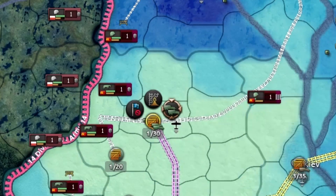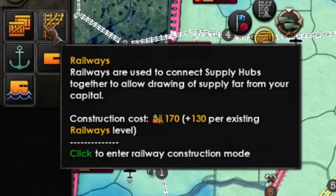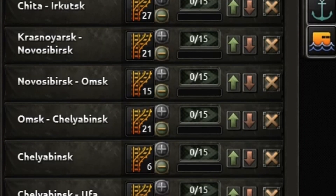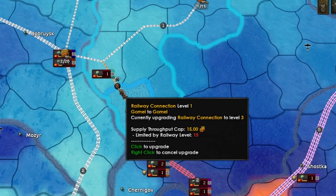The icon directly to the left of motorization will upgrade the railroad bottlenecks to the next level, at 130 production cost for each tile that needs to be upgraded — and sometimes this number can add up to a lot. You can also manually upgrade railroads by clicking the numbers on the line between supply hubs.